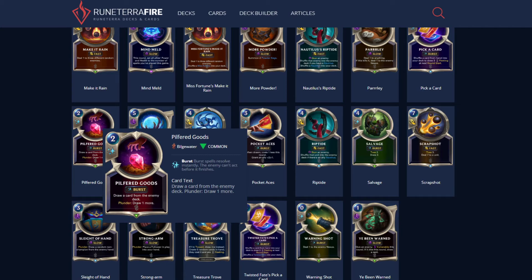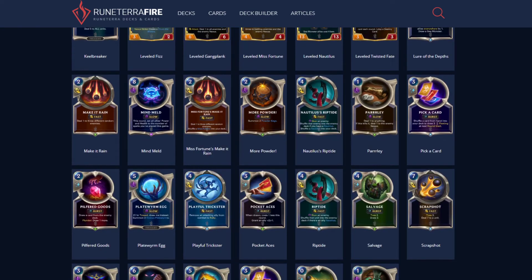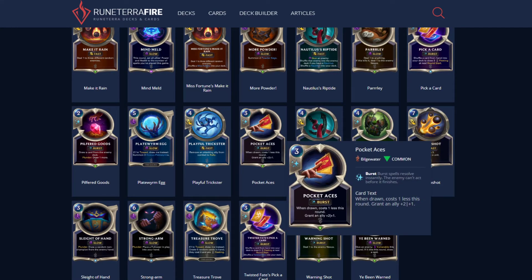Pilfered Goods: draw a card from the enemy deck. Plunder: draw one more. Pretty good. Pocket Aces: when drawn, costs one less this round. If you're drawing a lot of cards, it might cost two for the round. Grant an ally plus two, plus one — a card you want to use to buff up your TF. The buff is permanent, and it's a Burst card so you can catch somebody off guard. I think you want to run it, but not as a three-of.